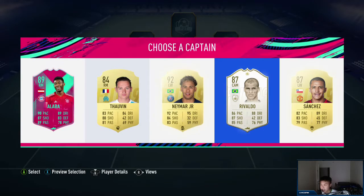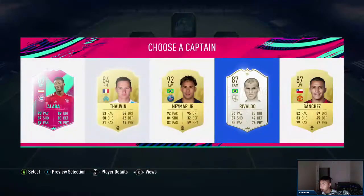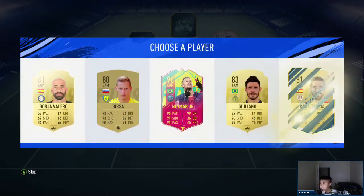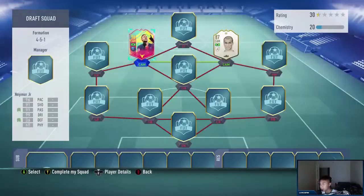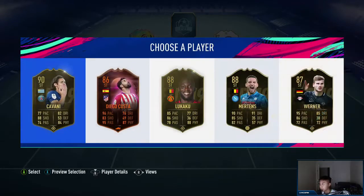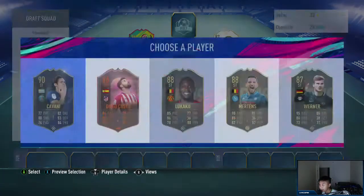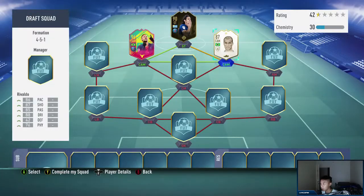Let's get a good captain. Rivaldo's good, Aliba's the new birthday card, Sanchez, obviously Neymar. I'm going to wait on Neymar and see if I can get a better player, but Rivaldo's always good. I'll take him anyway. Next, give me a 99 Pele or a 96 Neymar - that's pretty good and it does link up with Rivaldo. Striker pick - Cavani links into Neymar, so we're starting off pretty well.